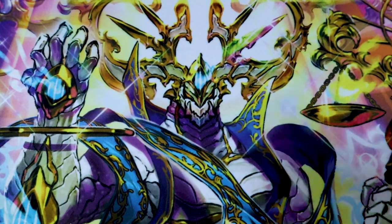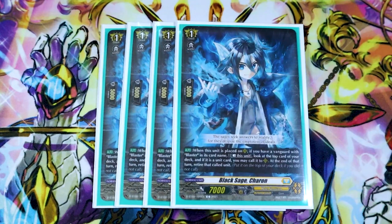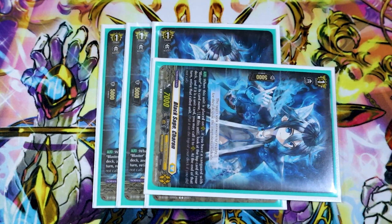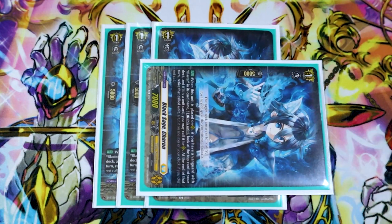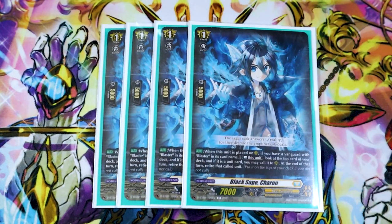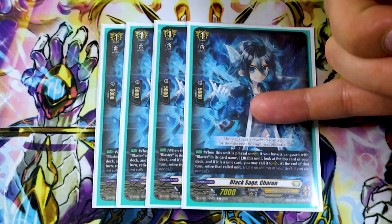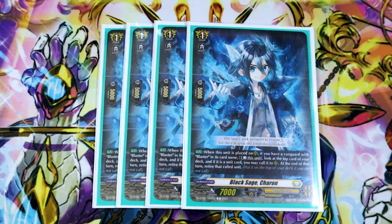Next up for the grade ones, they brought back Karin. Karin's skill is when this unit's placed on the rearguard circle, if you have a Vanguard with Blaster in its name, rest this unit, look at the top card of your deck, and if it's a unit card call it to rear. At end of turn you have to retire the called unit. The goal is you throw it down, rest it, and call the top card — every card in this deck is a unit so you will call it. That's your retire target for PBD's skill. With Maka: if you use Maka's skill, find Karin, call Karin — Karin's skill calls another target. You basically built a board through one card with a Soul Blast cost, which is really nice.